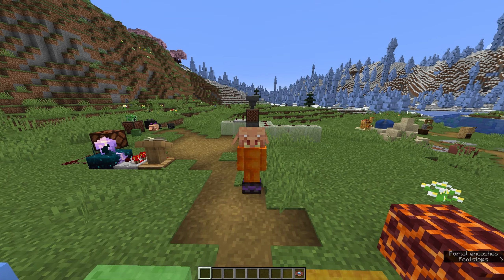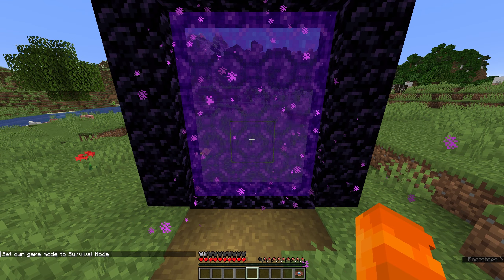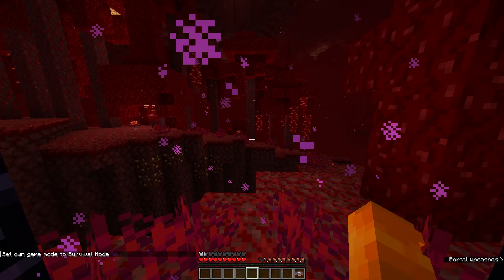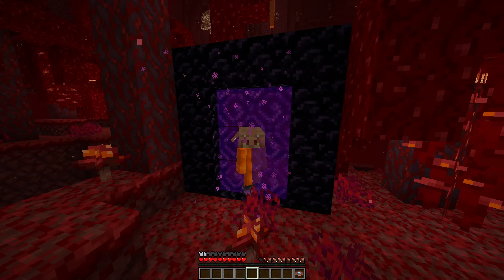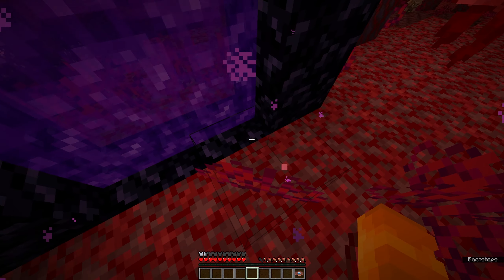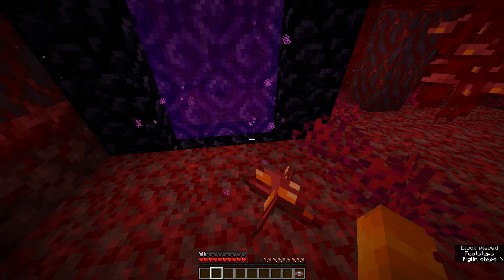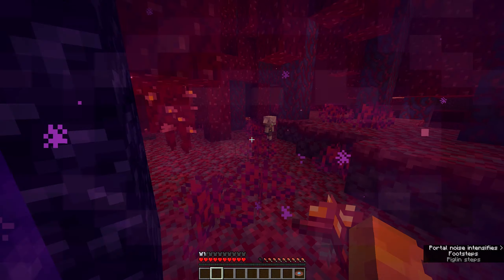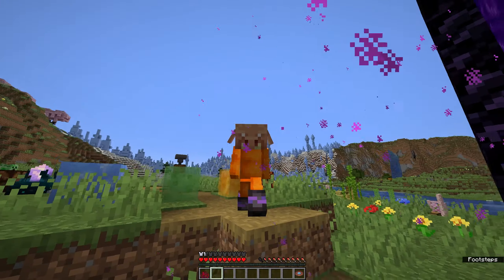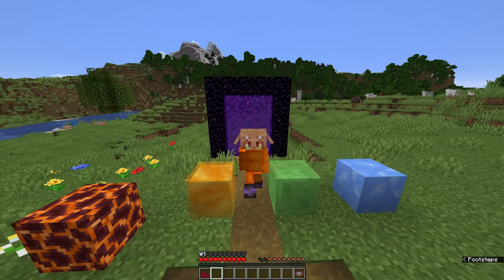The last change is actually crazy: when you go through a nether portal, you no longer get the swirly nausea effect. The nether is completely clear as soon as you come out, so you can immediately check for danger — like whether you're over a lava pool — without struggling through the nausea effect trying to place blocks. This apparently was a bug all along, not an intentional feature.